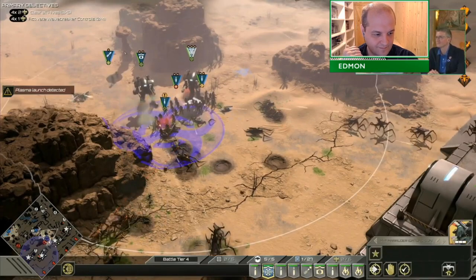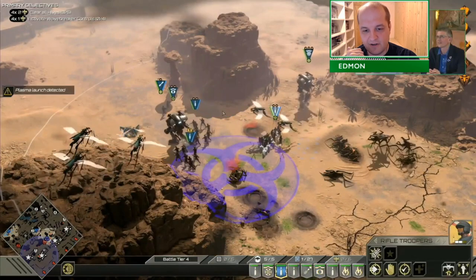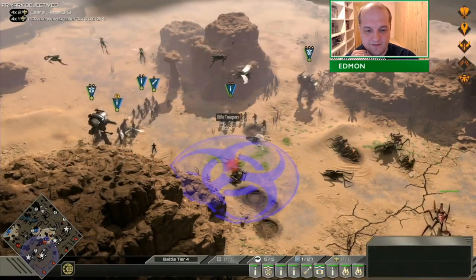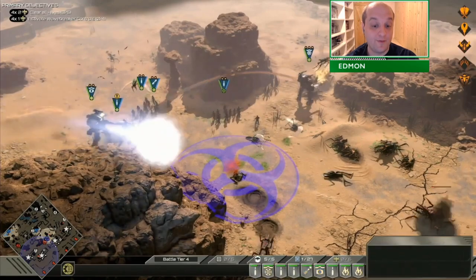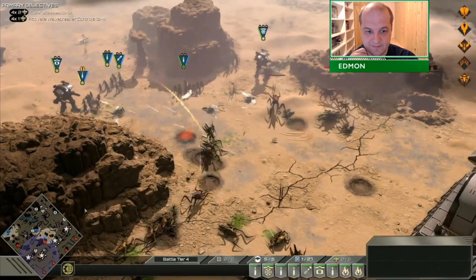The idea here was to put together a large army, clean this hive, activate the wave breakers, show off the wave breakers, then get the last base.